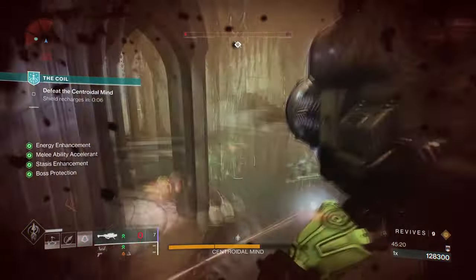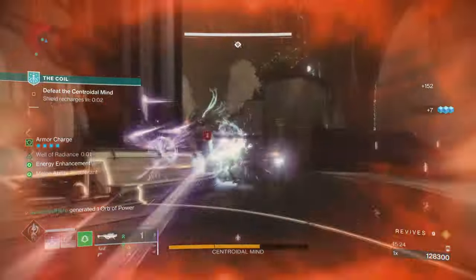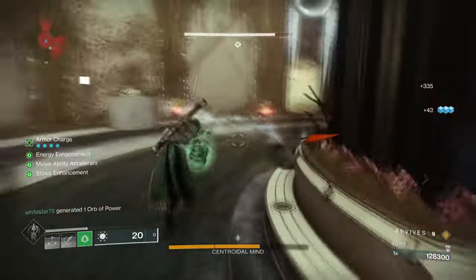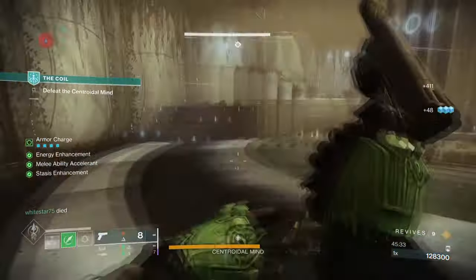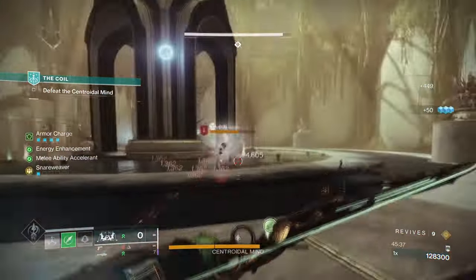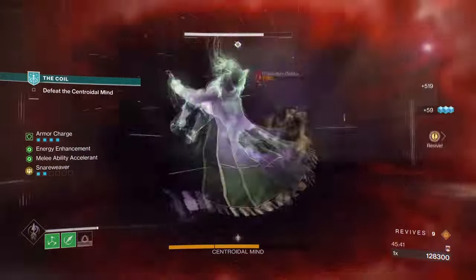You have to focus this build on a specific setup that can create a ton of Tangles easily, as relying on abilities alone won't be enough. We have three ways of creating Tangles: melee, a primary weapon, an exotic helmet, and fragments and aspects as well. This is all you need to make it work — you need to make sure you have plenty of options available in case one thing fails.